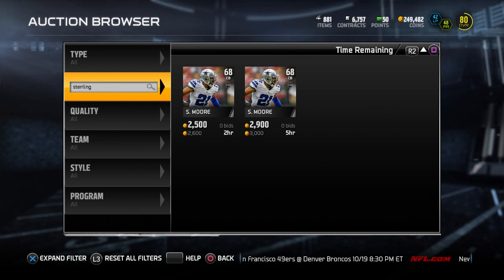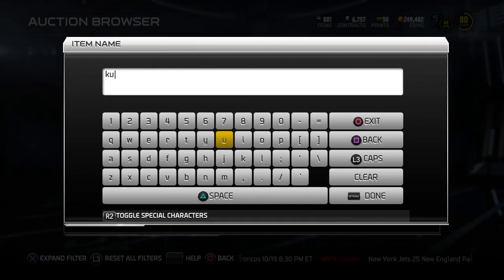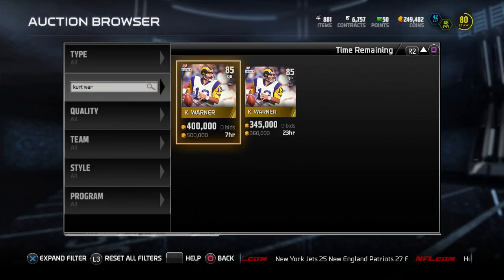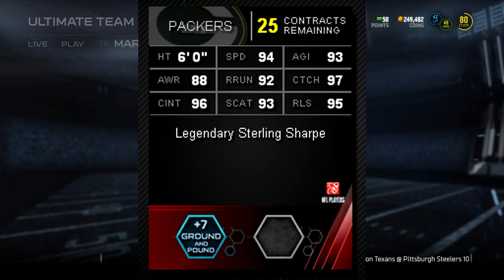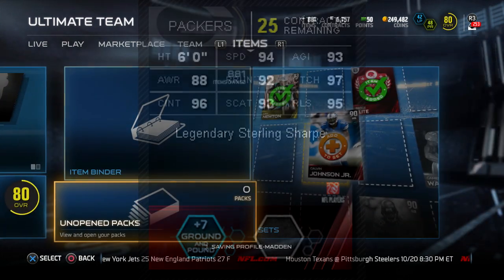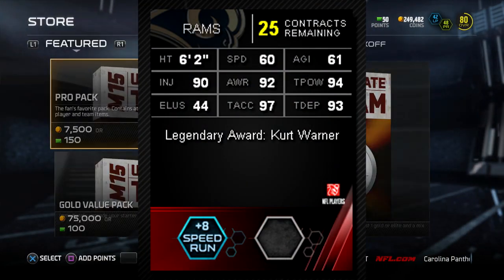We'll go ahead and take a look, see if Sterling Sharp is up — and he is not. I'm sorry, Sterling Sharp. I said Sterling Moore because we saw the Cowboys' Sterling Moore right there, and there's no Kurt Warner up either. So we're going to go ahead and take a look at the stats of Sterling Sharp right now. Overall, a really, really good player — 94 speed, 97 catch, 96 catch in traffic, 93 spectacular catch, and 95 catch in traffic. Very good card right there.